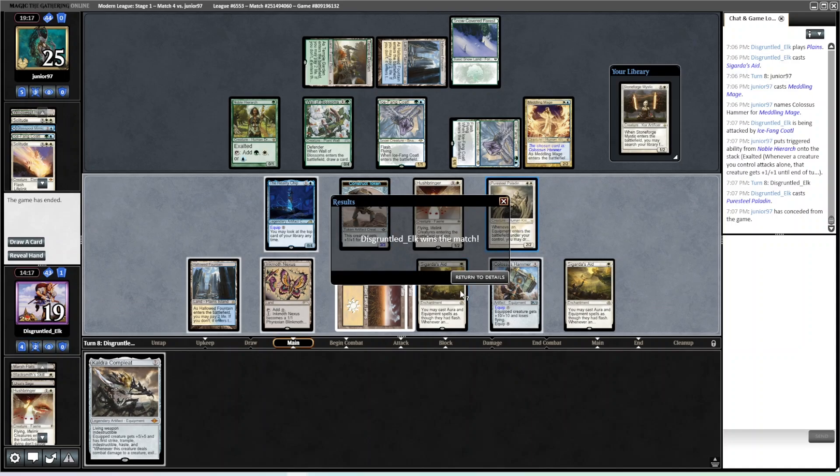Hushbringer is really good against the mono enter-the-battlefield-trigger deck — who knew? Love that card. Not a whole lot of interesting things happened that game. Game one was pretty weird, but anyway, I'll see y'all in round five.